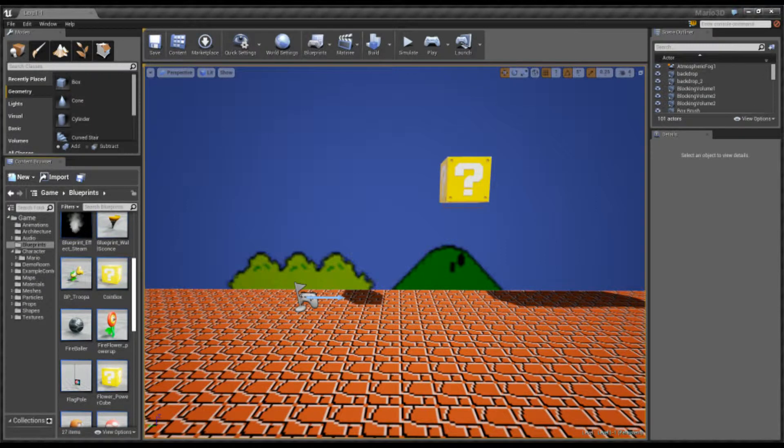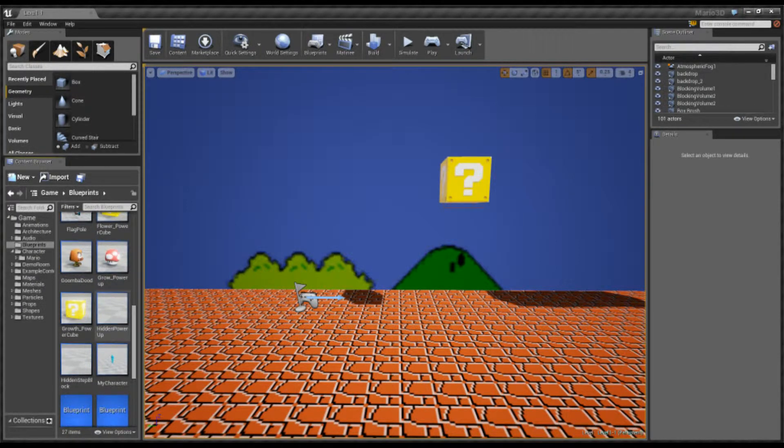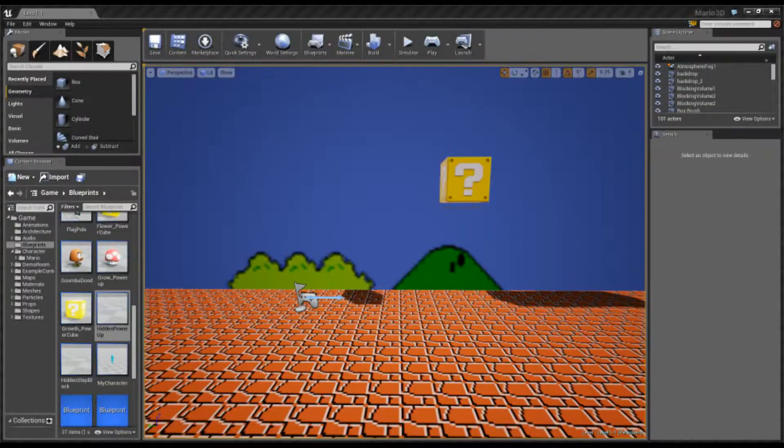The first part is I made the hidden power-ups. The way I make the hidden stuff — if you look, I attached a billboard just so I can find the thing once it's in the level, because it's invisible. So let's go and look at the mesh. If you look, I'm using a hidden material.